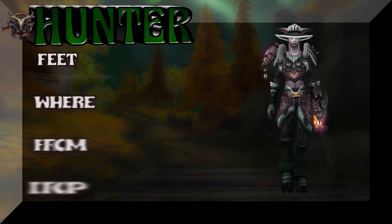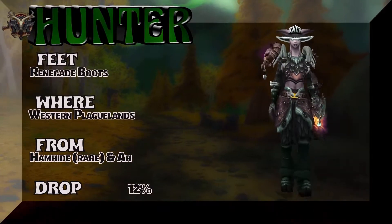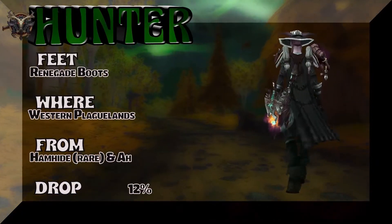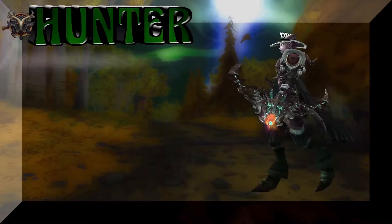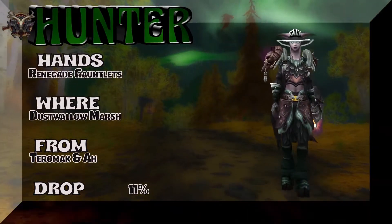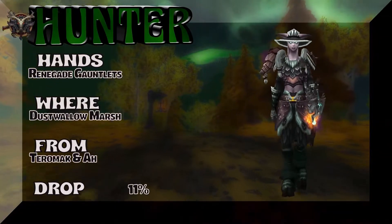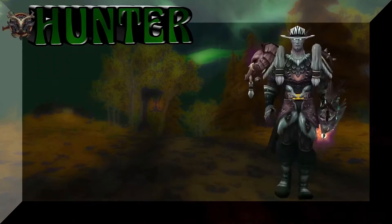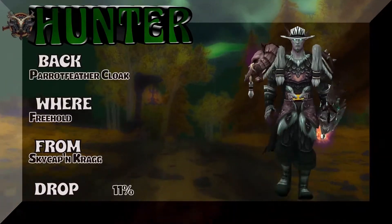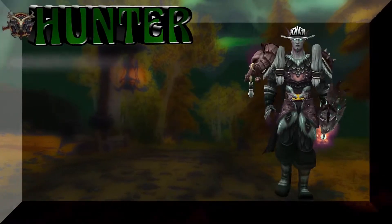The feet send you to vanilla WoW — Hammertoe Graz is the rare who drops it, or you could buy it on the auction house. The hands are part of that same vanilla set from Dustwallow Marsh — there's a rare there too, and you can also buy it on the auction house. Both those pieces have north of a 10% drop rate. Moving on to the cloak — Parrot Feather Cloak from BFA, Freehold; Sky Captain Kragg at 11% drop rate.